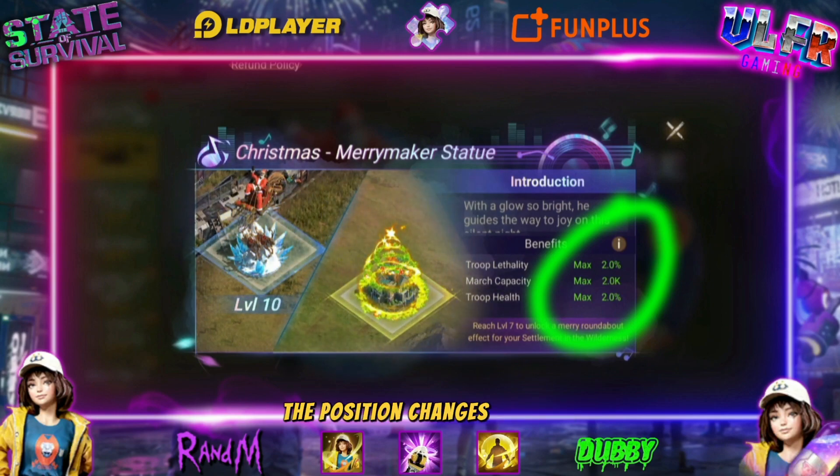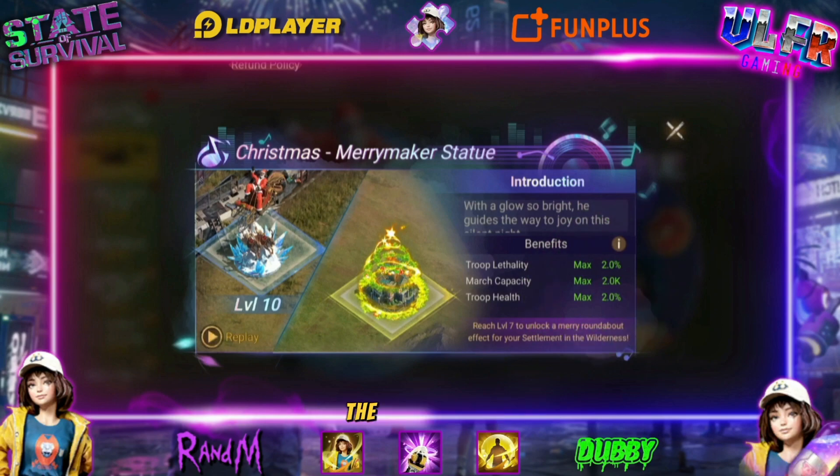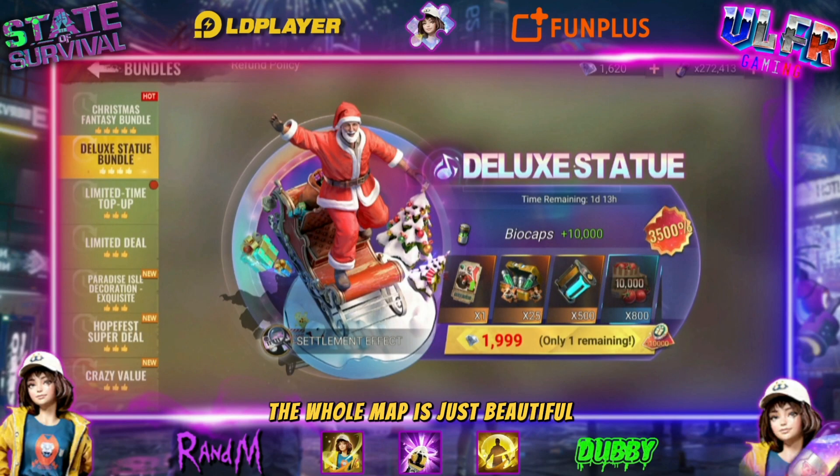At level three the position changes, level five we don't care, level seven the first effect, level ten the second effect. Pay attention — look at this! They gave us a Christmas tree effect, something that should light up the whole map. It's just beautiful.